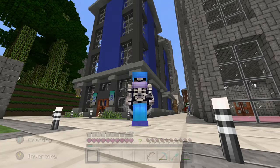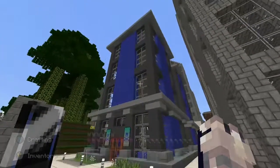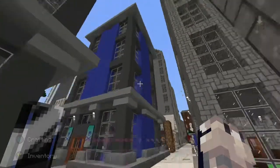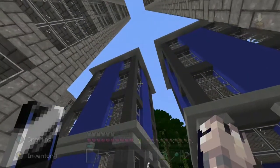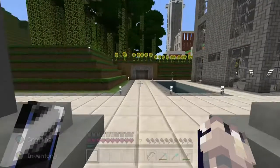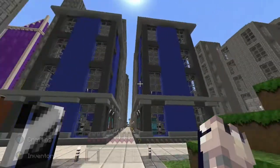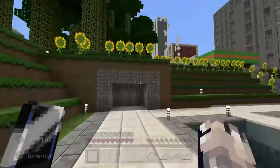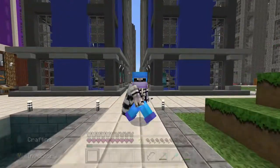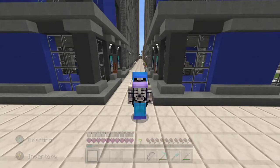I finished both buildings — did the borders, completed the entryway with banners, and got the ledges all set up. Here's the walk-around: matching buildings with blue concrete, gray wool accents, and stone ledges. I think that's a great color combination and I really like how these turned out. Let me know what you think in the comments and whether you're liking these transformation videos. Don't forget to like and subscribe.